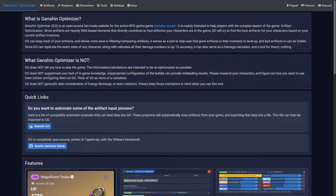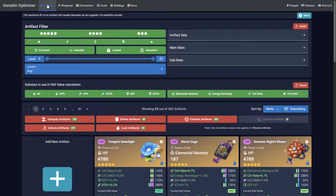Welcome to Genshin Optimizer, where we create our own endgame. In this guide, I'll show you how to add and edit weapons within the Optimizer. Just like adding your artifacts, it's important to add your collection of weapons into the Optimizer. This process is much the same as adding an artifact, just significantly easier.